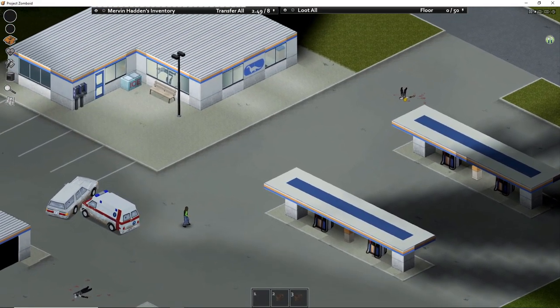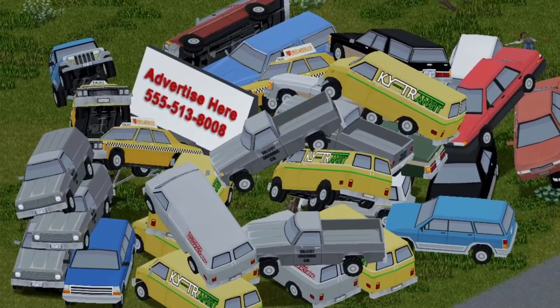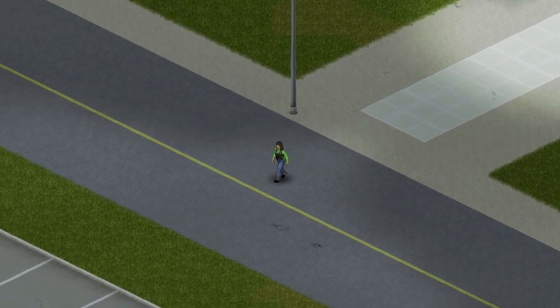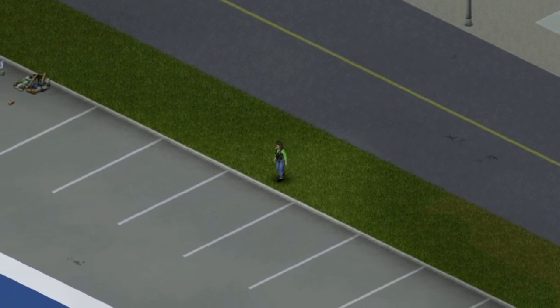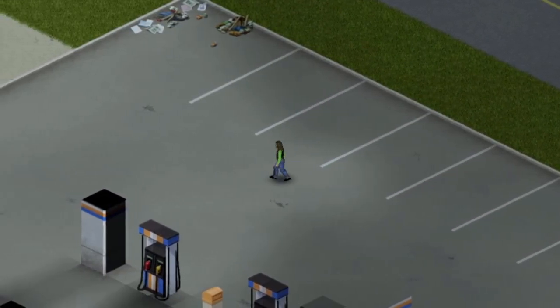Next up is gas stations — pretty self explanatory. If you like power and you like cars, being close to a gas station, especially one you can make a skybridge to, is basically essential in my opinion. The convenience of a convenience store right next door cannot be understated.